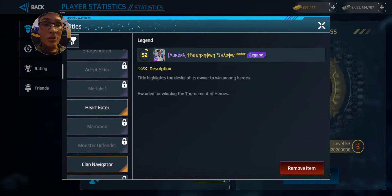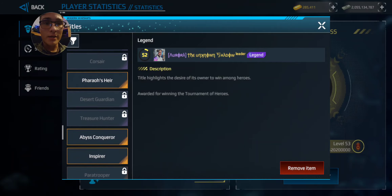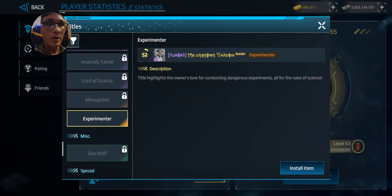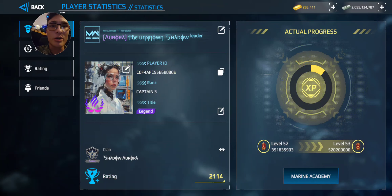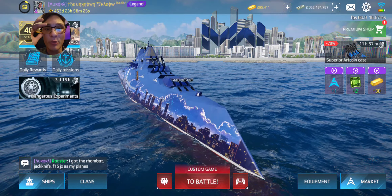Next we have the Experimenter title. Let me scroll through the titles I have here and see if I can find it — there it is. I do like it because I like this new title system where you can have two different titles show up if you're Legendary or Hero. On top of mine it would be 'Legendary Experimenter,' so it just adds a little flash and pizzazz for people that have titles.